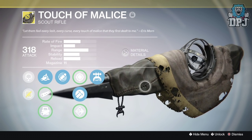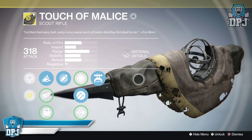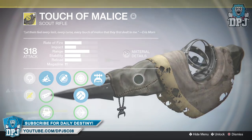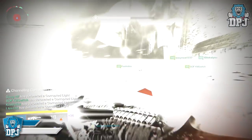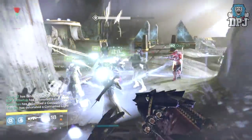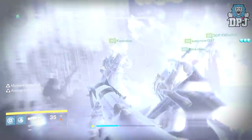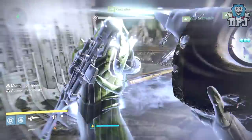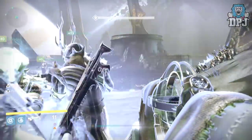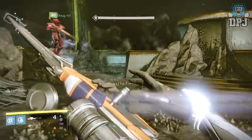I normally work on a front right platform and I initially thought the sniper rifle was the most important weapon here. So I was using my 310 attack Black Spindle, which was doing a great job on the ogres and the knights. But when it got to the stage of shooting Oryx and stunning him, I don't feel any weapon does that as well as the Touch of Malice — stunning Oryx is in my opinion the most important part.